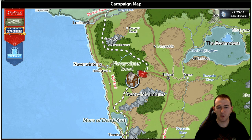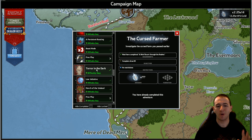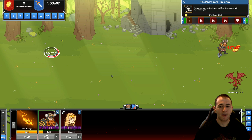Once you complete that, you'll be going down here. Currently we can't repeat variants, so I have to go into a different one. Don't worry, it's going to be a whole bunch of farming for you in a bit. I'm going to pick the Mad Wizard because that's my favorite, and we'll just go through the buttons.